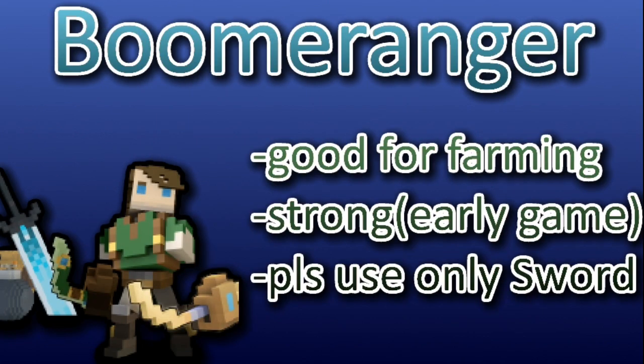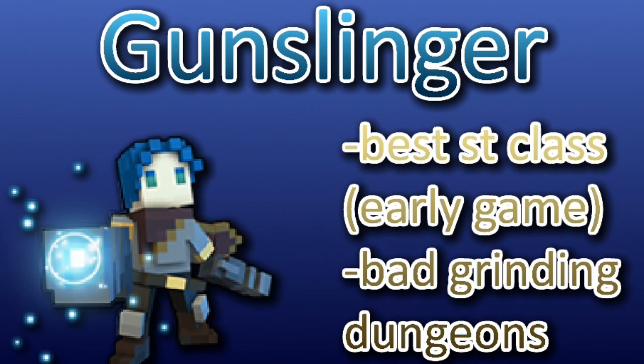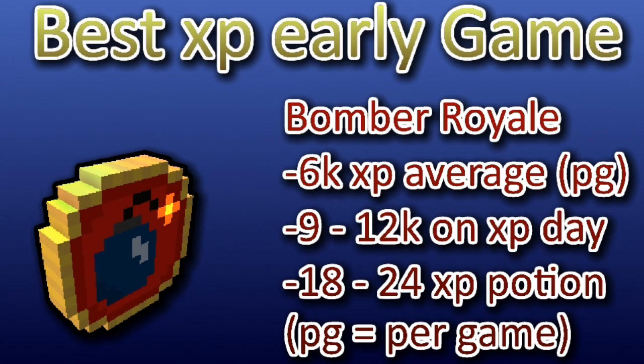Also a good one is Boomeranger — he is good for farming with his bombs, he is strong in the early game. Please use his sword since his bow is actually bad. Either you pick him or the Candy Barbarian. Now your second choice, not really your first, is Gunslinger. He is good in Shadow Towers but he is bad at grinding dungeons, which is what you do a lot at the beginning grinding dungeons, gems and stuff. So don't pick him first.